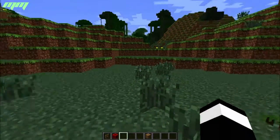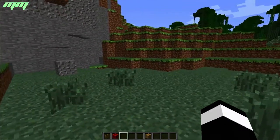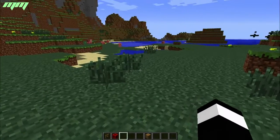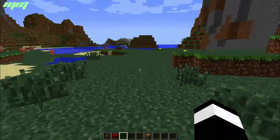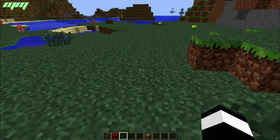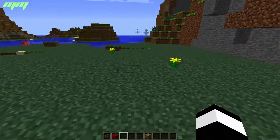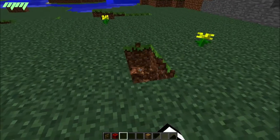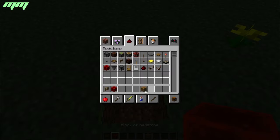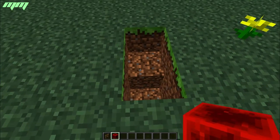Hey guys, welcome to some Minecraft. Today I'm going to be showcasing a glitch on 1.7.4, and I think it should work in the rest of 1.7 — if not, Mojang would have fixed it. It's an x-ray glitch, like an x-ray mod but without one. You just need a fence and a block of redstone.